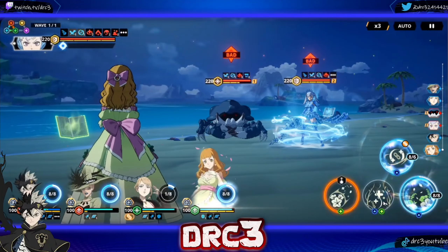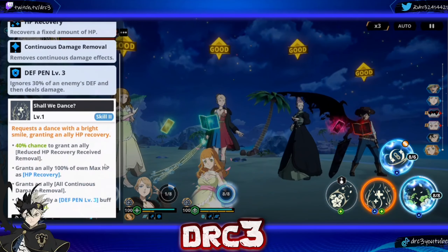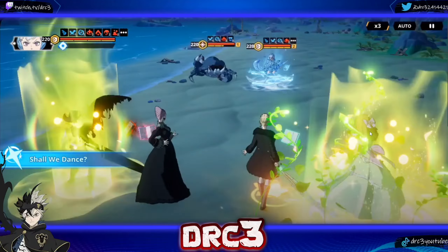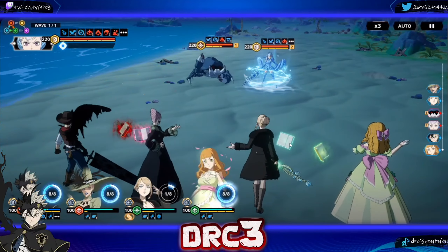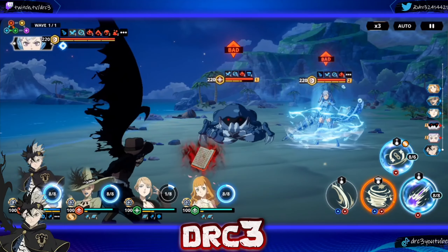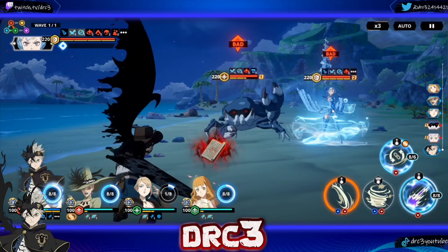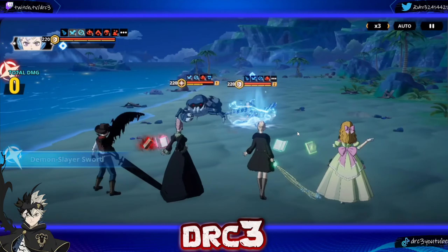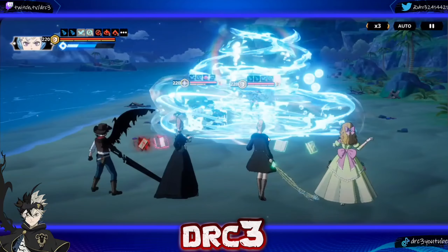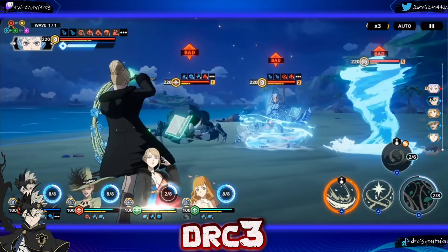We probably want defense penetration for Asta — this grants defense penetration level three, ignoring 30% of the defense. It's a pain because we want him to have the extra defense to be able to nuke, but we also want him to have the AOE when we need it. We'll see how much he does without the extra defense first. The crab is going to create the clone — now we should be able to do everything we need to do.